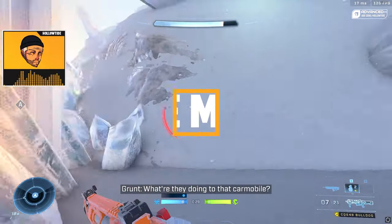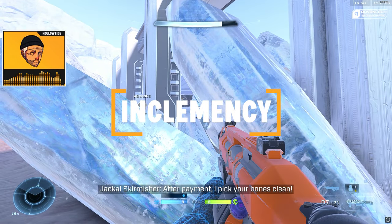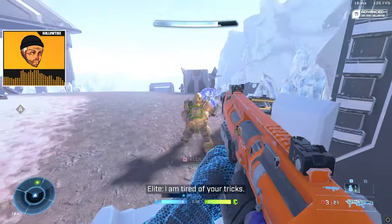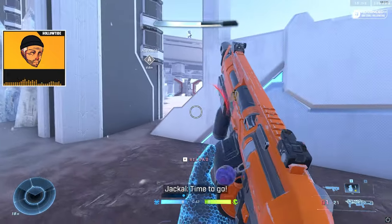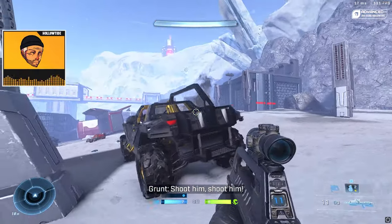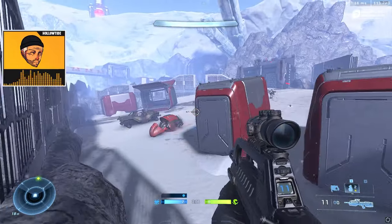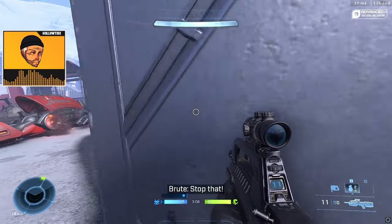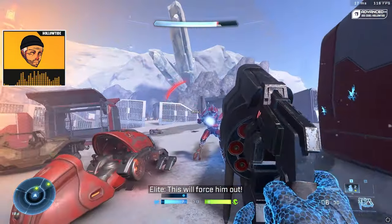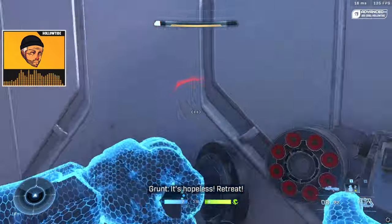Last but not least, we have Madman Epic, who has created Inclemency — where are you guys getting these names from? It's another campaign-style creation where you are stranded in a frigid wasteland and must assault a Banished excavation site to earn your escape. I love snow maps. I'm so happy they have snow assets and the snow Forge canvas now — cannot wait to see what comes out of that. This one was a lot of fun and it kicked my butt. Some of these missions are harder than the actual campaign levels, which is pretty wild considering what the community has come up with in such a short amount of time.